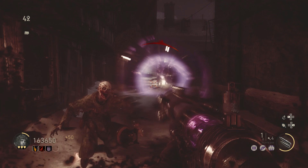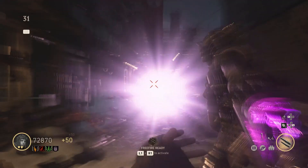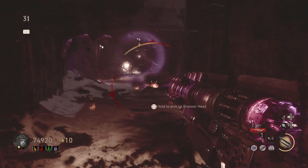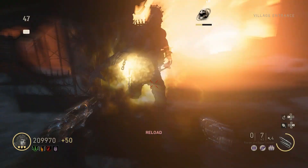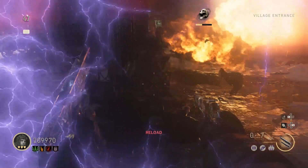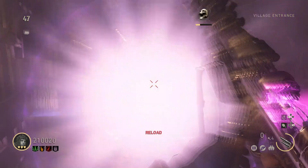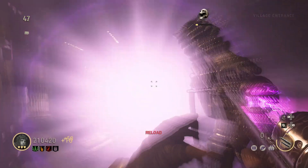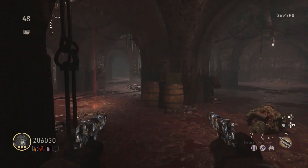The only problem is the flamethrower guy. Up to round 40 I had not too many difficulties killing him, as long as you have Free Fire and your upgraded pistols. But if you feel overrun, go and kill him with some traps and you should be good to go. Go back to the spawn and repeat shooting the Tesla gun. If you run out of ammo, try to fill up your specialist ability with your 1911s. Don't forget that you can buy ammo for the 1911s at the Pack-a-Punch machine in case you really need it.